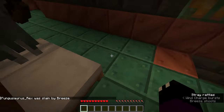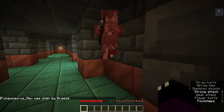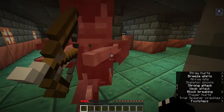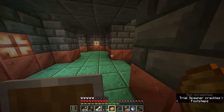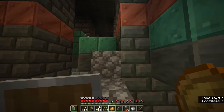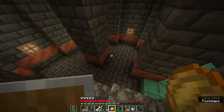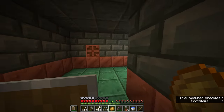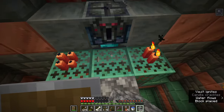So much for that — bad skeleton, go away! I've got no gear and a skeleton after me. Despite all of that, I managed to get a blue key, which means I can now go and open an ominous vault. I desperately want to make a mace so I'm hoping for a heavy core.